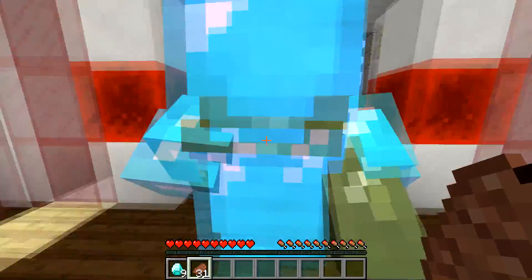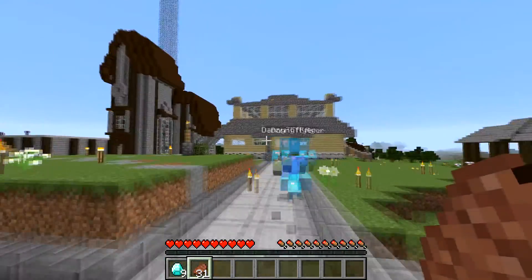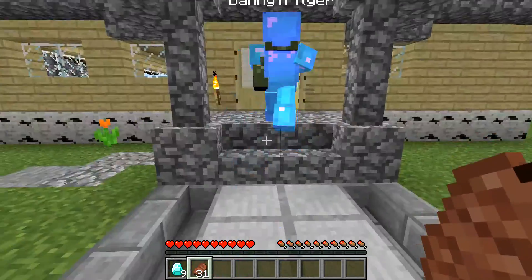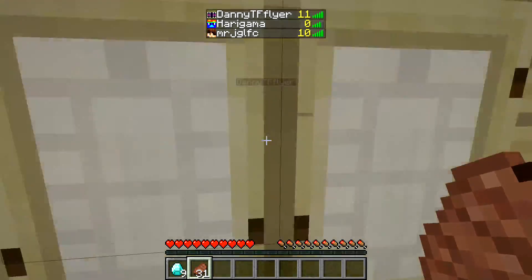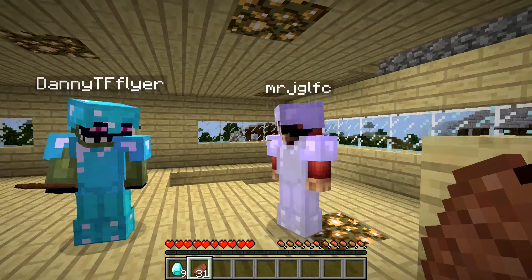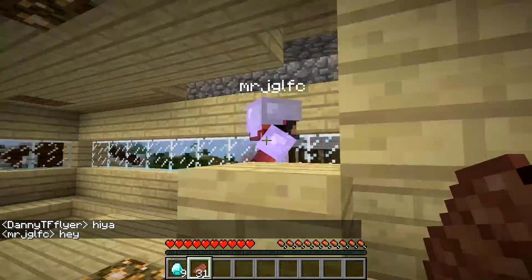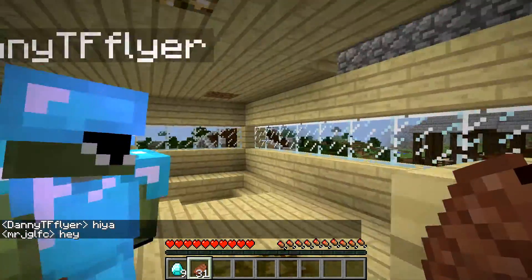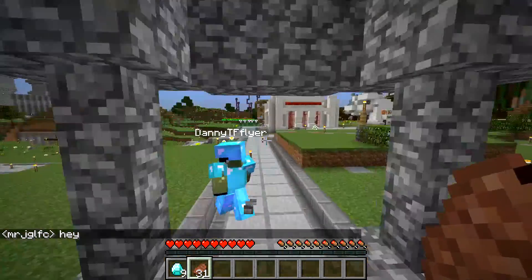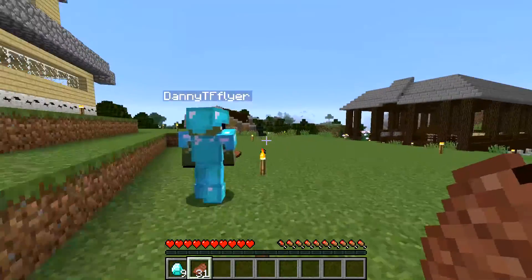This birch and cobblestone building is Jordan's — he's actually on the server right now. Is this the one y'all were complaining about the whole time? Yes it is — Mr. JGLFC. Yeah, this is his house. Moving on over here, where do I go — left or right? To the right.